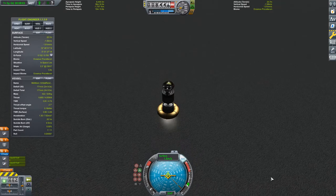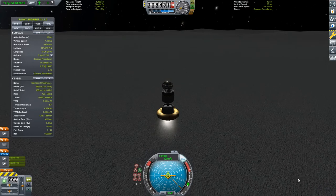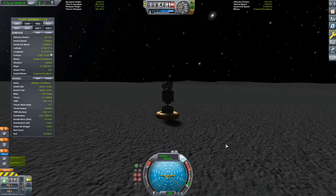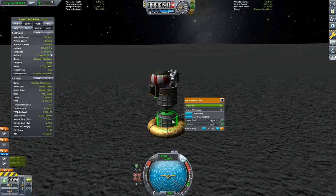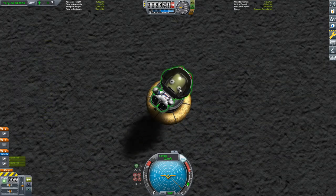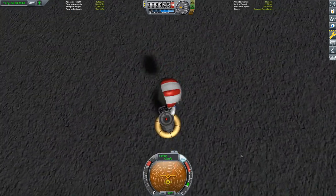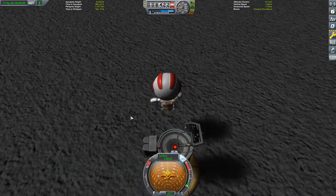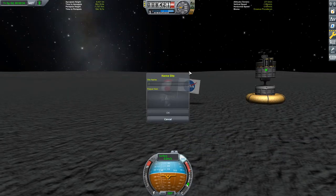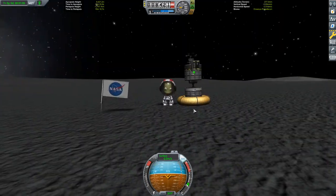Now begins the awkward ritual of planting the flag, where Jeb hops around, runs in a circle, has to face the craft in a weird direction so the flag isn't backwards, and then you don't know what to write - so you just pick something you see on the screen. I went with Oceanus Procellarum, though it's actually unreadable for me because I render the video at lower quality for the voiceover to save space.